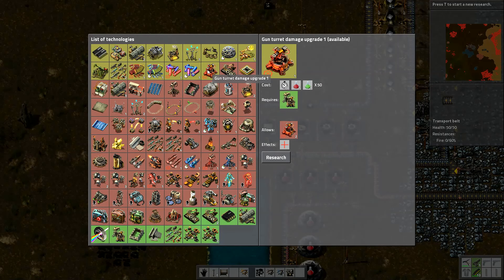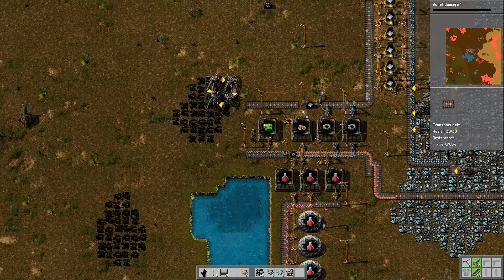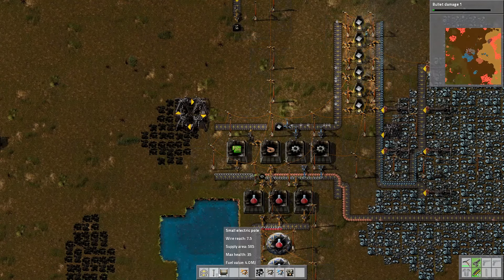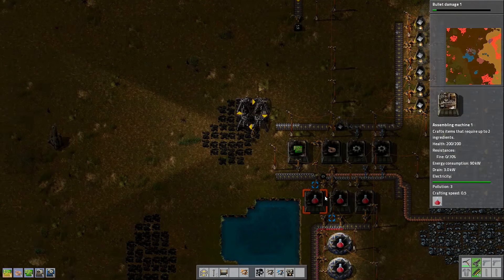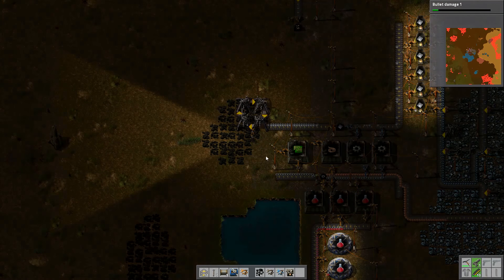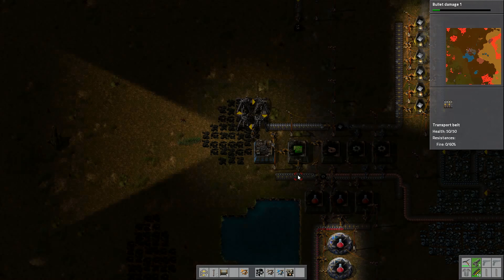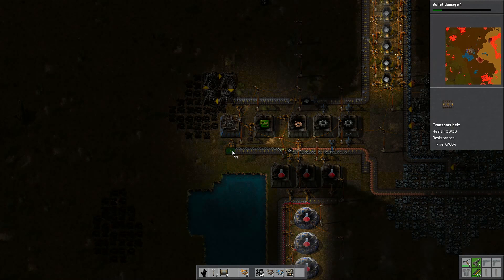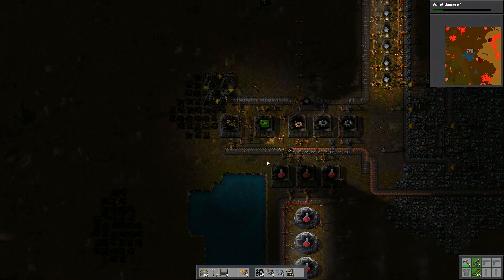Since we're on peaceful mode, we're not going to be that concerned about weapons. We will research all the weapons just in case — when the expansion comes out, I think it's 1.3 — if they've changed the way we can demolish enemy bases, we're going to need some weapons. If we're not able to use our turret system, I need batteries and stuff as fast as possible to clear a few bases before that patch comes along.